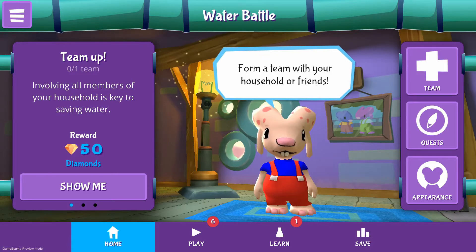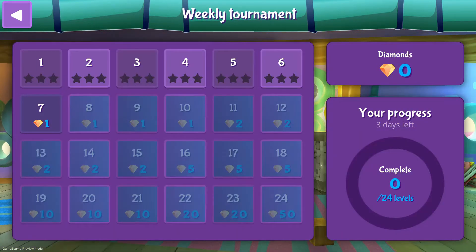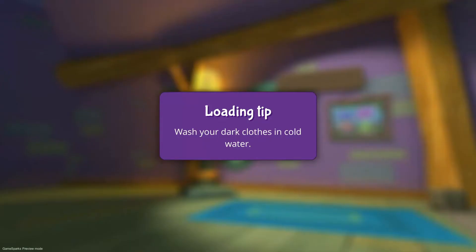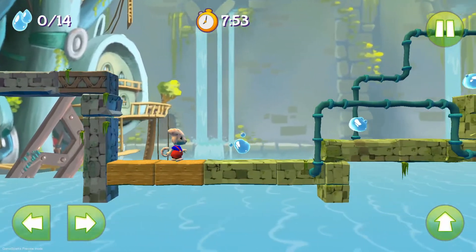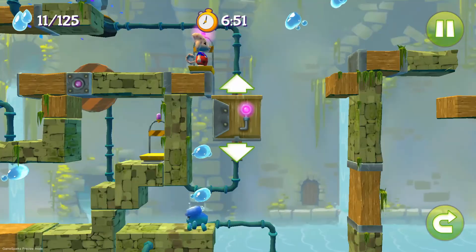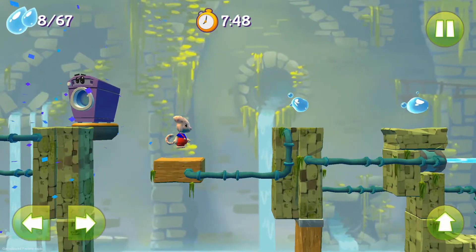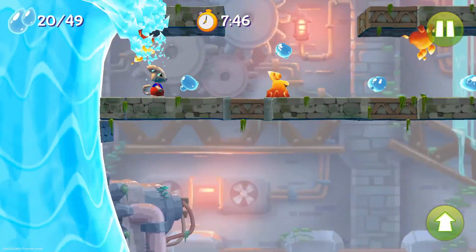Let's go to the fun part first. Press play to move Dewey to the play area. Here, you can select play or play now to select the level. Let's start easy with the first level. During the loading screen, you can already see some tips to start saving water. In the game, you need to reach the end of the level by running, jumping and sometimes puzzling. Collect all the water drops and do it as fast as possible to get the highest score. Levels get more difficult as you progress.